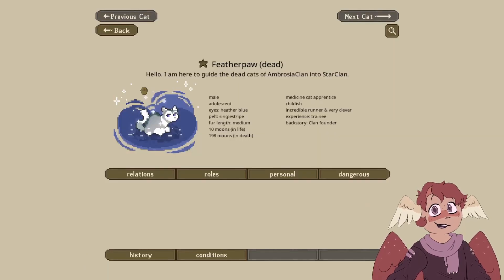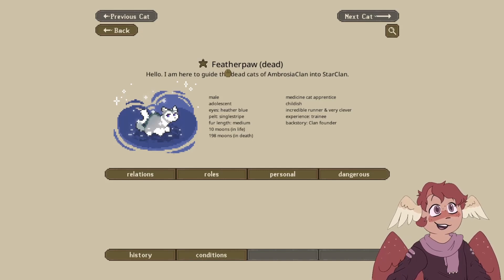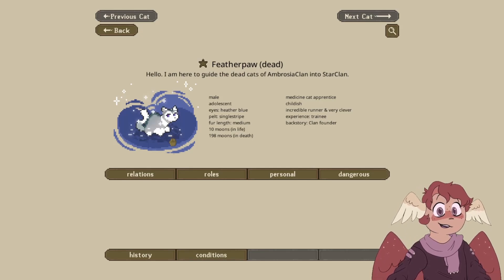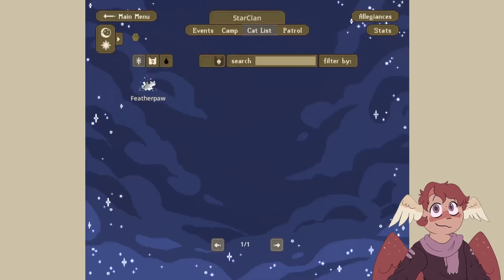I messed with the StarClan cat a little bit — I changed it to Feather, because I thought it'd be fun to have the cat sort of be named after the first clan I made on this channel, which was Feather Clan. So I thought it'd be fun to make my cat sort of represent that. And I have the owl face, because my little character over in the corner is based off of an owl — loosely based off a barn owl.